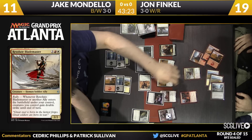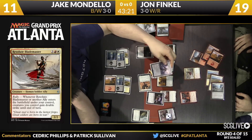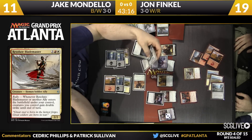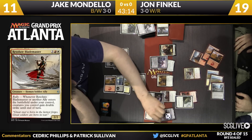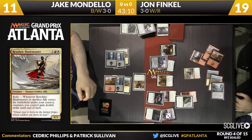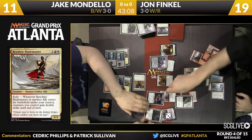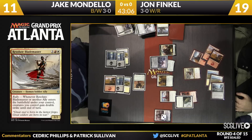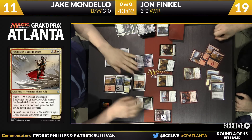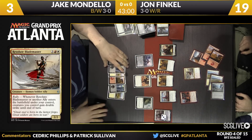And you're Mondello — you've worked so hard to maintain everything, it looks like you've actually got a shot to come back, and then that happens. I'm working down Gideon, doing pretty good, my board's big, if I draw an ally I gain a bunch of life. Everything has double strike, vigilance, indestructible. So, sure. All right Jake, you're at three — back to you.